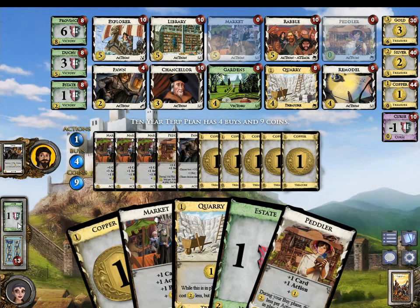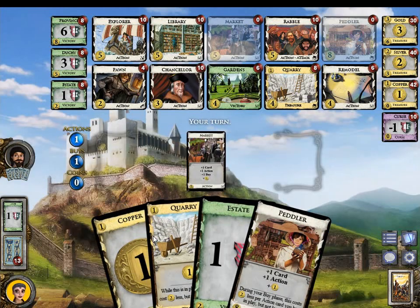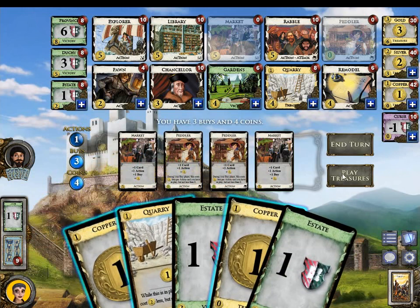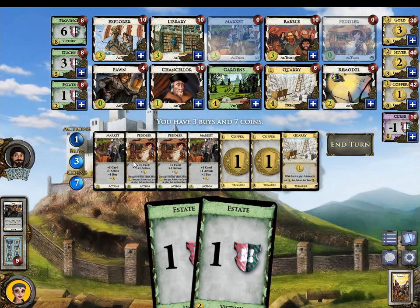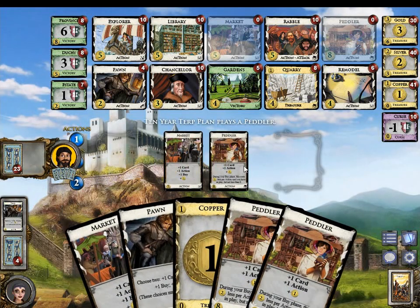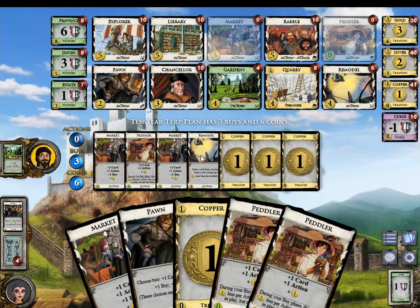How many cards do we have in our deck? Do we have 30 already? Unlikely, isn't it? And he can buy a Province here, but he buys Gardens. Okay, I'd like to draw the Remodel now. We could also buy Gardens, and we really should also buy an Estate and a Copper set of Pawns. Although maybe we shouldn't have him emptying the Gardens pile.